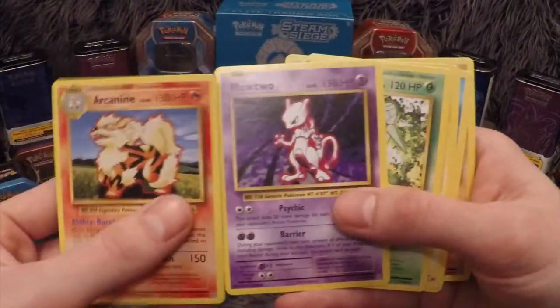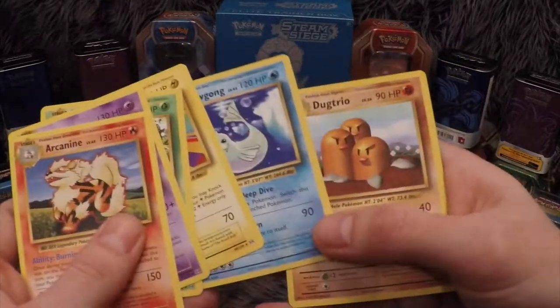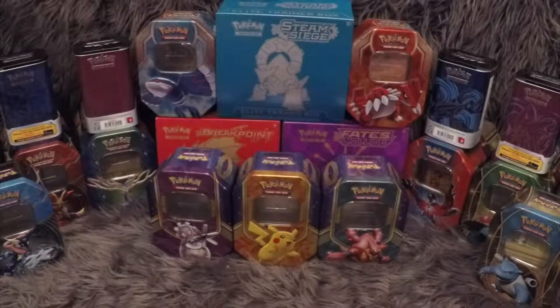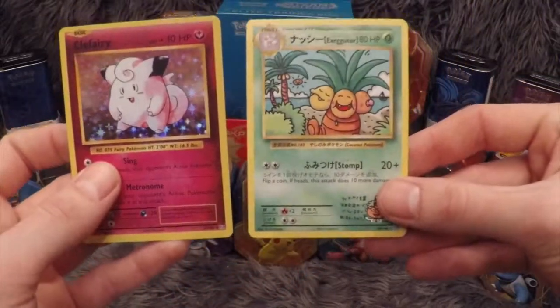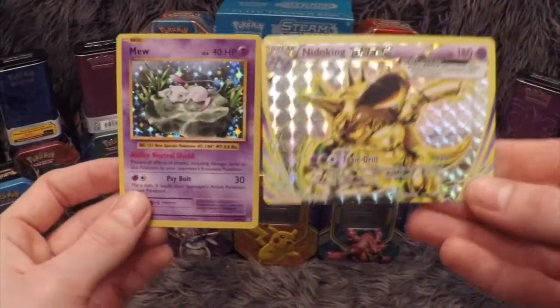Let me quickly summarize what we got in this box. Non-holos: Arcanine, Mewtwo, Beedrill, Electrode, Dugtrio, and Dugtrio. Then we had the Clefairy holo, the Exeggutor secret rare which is awesome, the Mew, and the Nidoking Break.